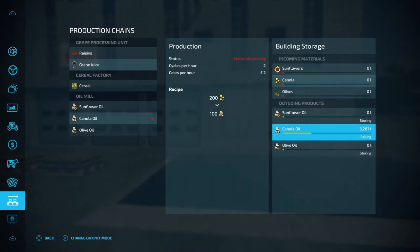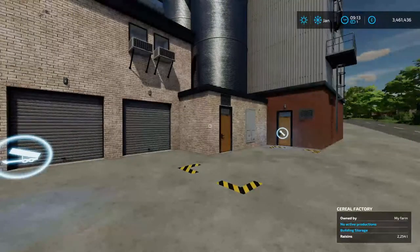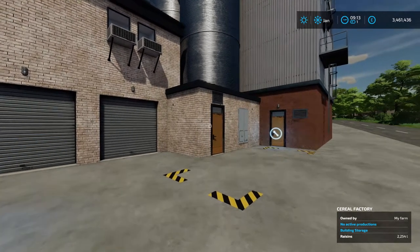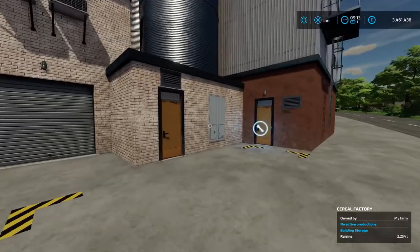Now I'm going to head over to the cereal factory and you'll see how distributing should work, as our raisins should already be there. Here we are at the cereal factory and you'll see that we have 2,254 litres of raisins in storage, because we set the grape processing unit to distribute the raisins to the next production chain. You could have the raisins spawning on a pallet and bring them over yourself, or you can just distribute them directly.